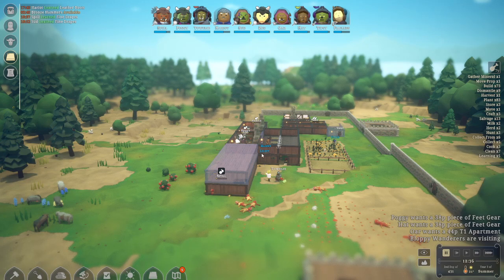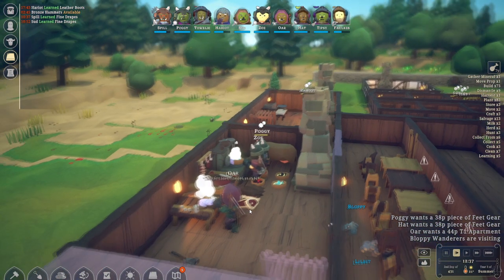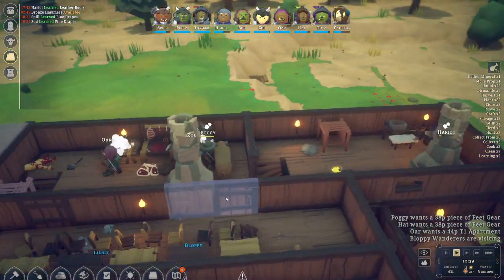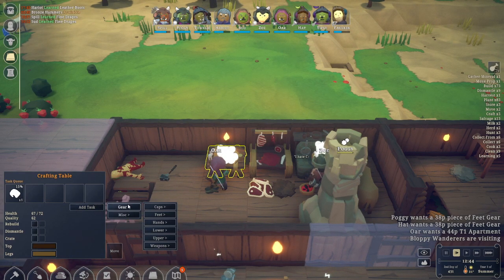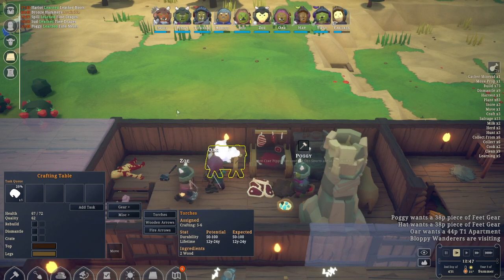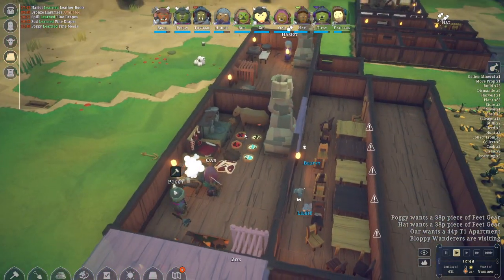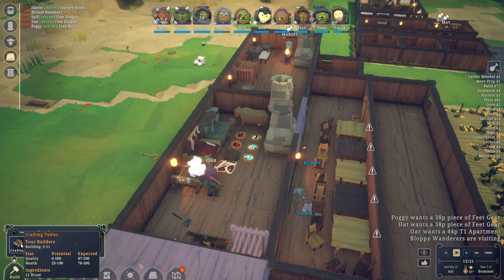Let's check our different workbenches and what we have for crafting. First we have the crafting table — the most basic thing and most probably the first thing you're going to build. Here you can build your first clothing, your stone axes, bows, and your first arrows. Very simple — it needs a building tree so you can build the crafting table.